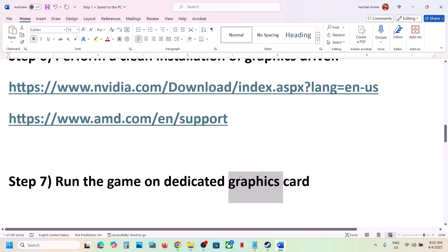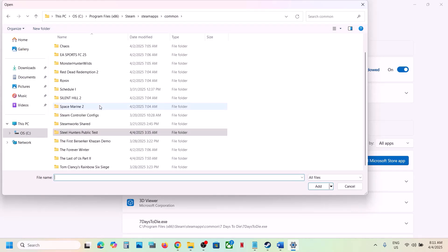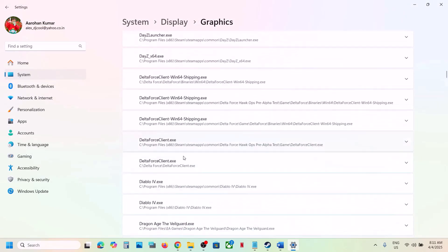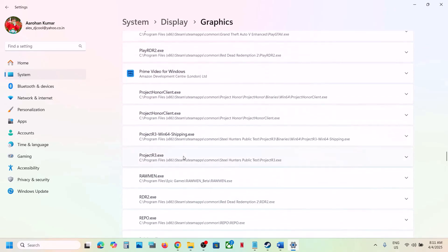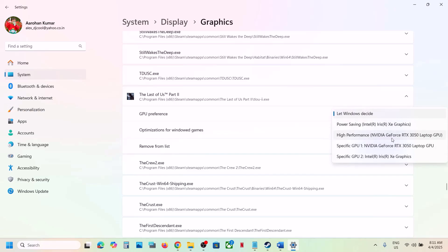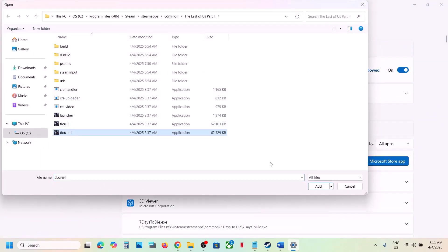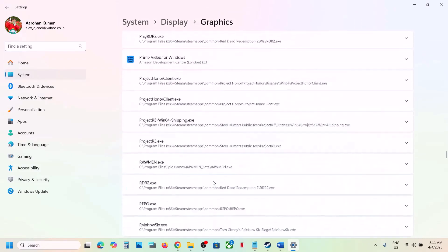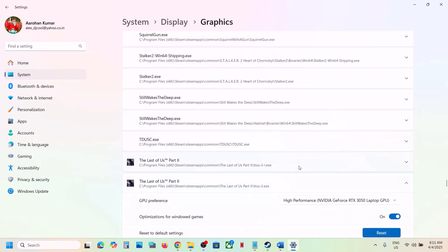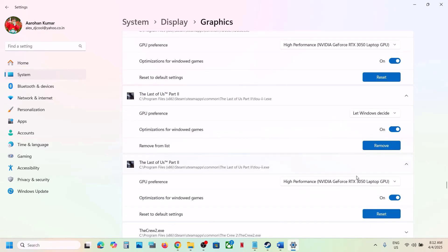The next step is to run the game on the dedicated graphics card. Type Graphics Settings in the Windows search box. Click Add Desktop App, navigate to the game installation folder, select the exe file, and click Add. Once added, find the game in the list, click on it, set GPU Preference to High Performance — you'll see your graphics card listed. Repeat this for all exe files and then launch the game.